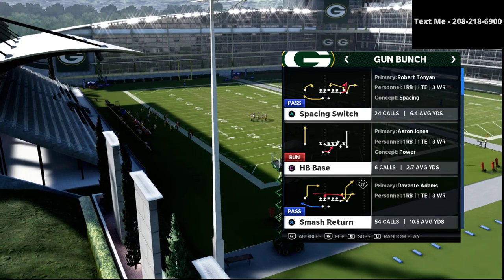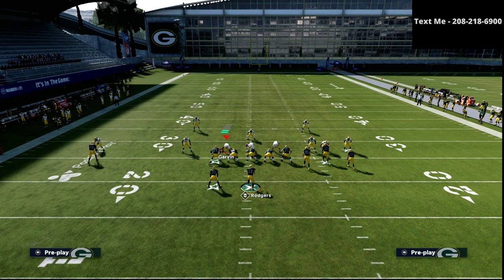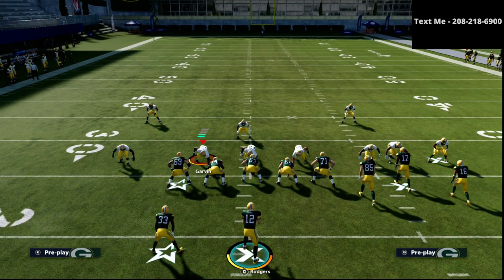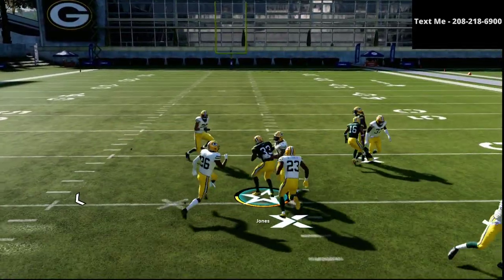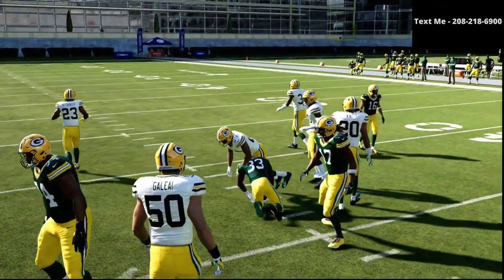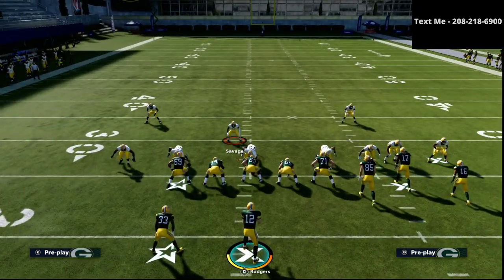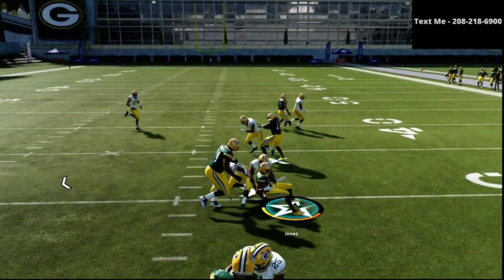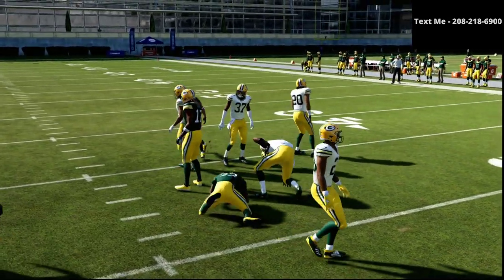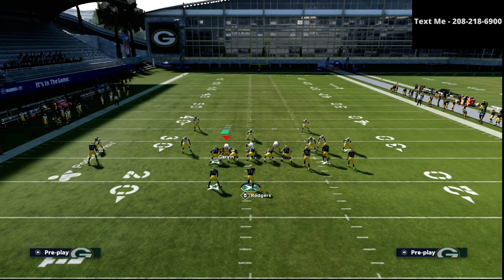Today we're talking about the halfback base. This is one of the most underrated runs in the entire community, in my opinion. The reason it's so underrated is because people don't realize this is actually a really, really good run against the 3-3-5 wide. The 3-3-5 wide is the most popular and best defense in the game. But halfback base kind of beats it in a lot of different ways. If they are spreading their defensive line and leaving themselves vulnerable, you can literally pop it for 5-10 yards. Wesley in the Madden Bowl ran this run to perfection against the dime 1-4-6.